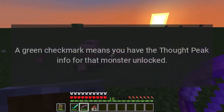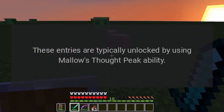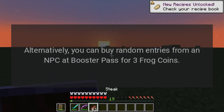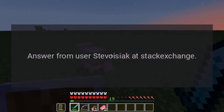A green check mark means you have the thought peak info for that monster unlocked. These entries are typically unlocked by using Malo's thought peak ability. Alternatively, you can buy random entries from an NPC at Booster Pass for three frog coins. Answer from user stevojic at Stack Exchange.